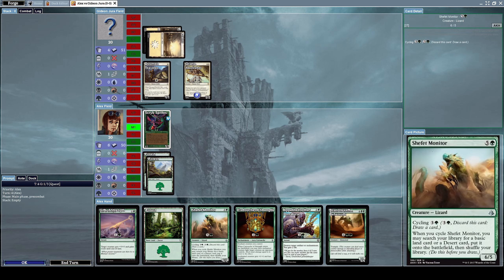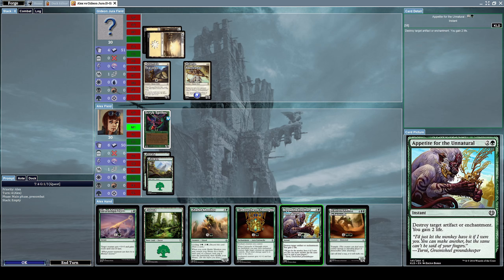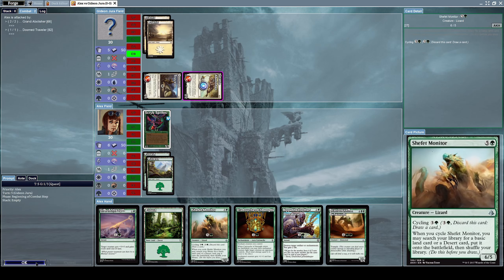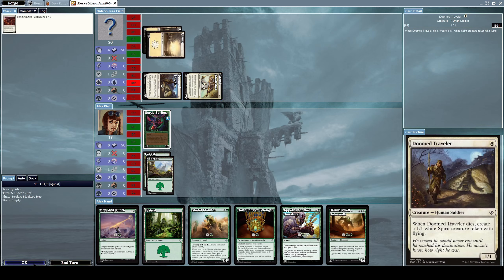I think that means I can still use instants. We don't have enough mana for an enchantment just yet. He's going to attack us with both creatures, and I really don't like this, but I'll let the attacks pass through. He summoned Fencing Ace, which is a creature with double strike — it's got 1/1 power, that's pretty bad.